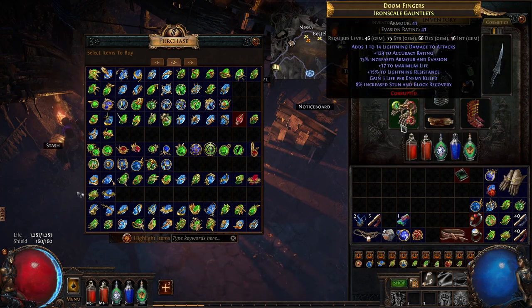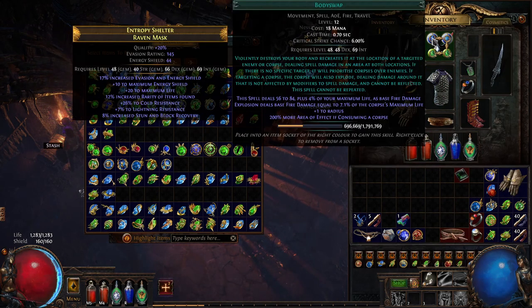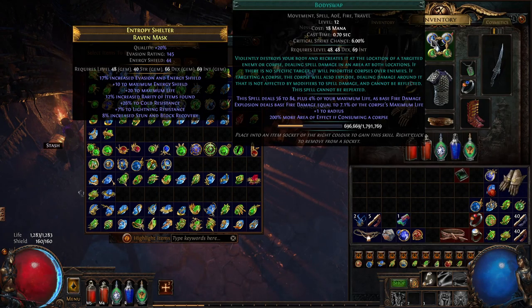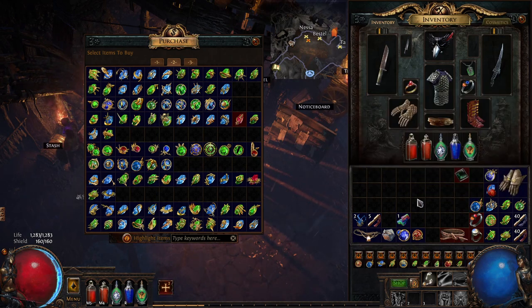Hopefully you'll have found a piece of equipment with two blue sockets so you can combine Body Swap and Combustion. Since Body Swap does fire damage wherever it lands and Combustion increases fire damage and gives a chance to ignite, that's definitely helpful. You'll be doing burning and poison effects.